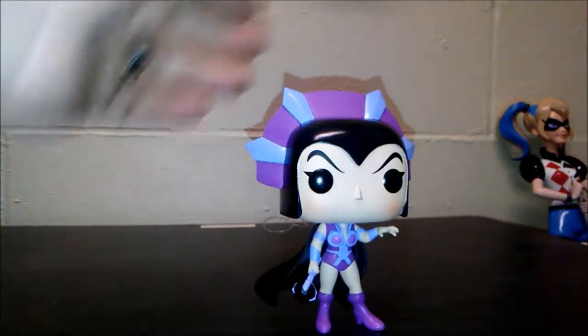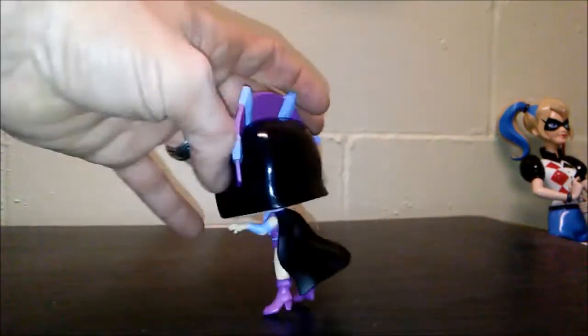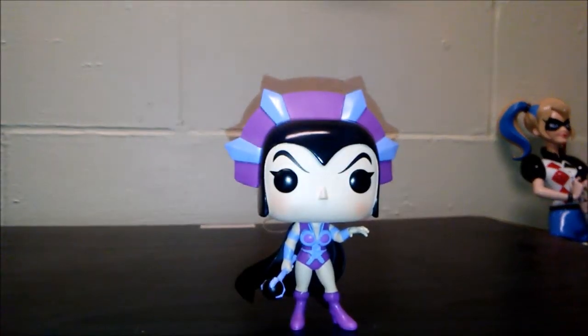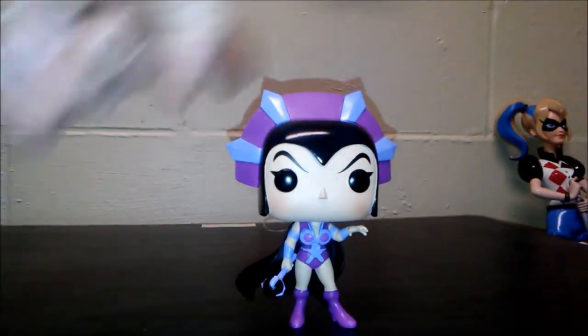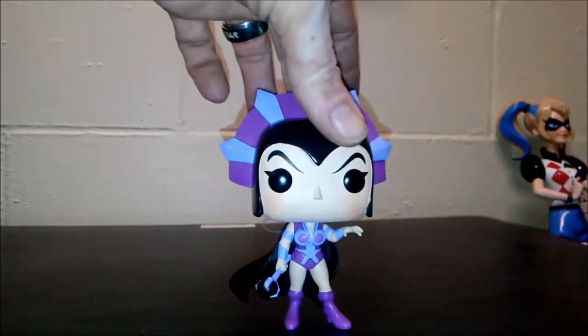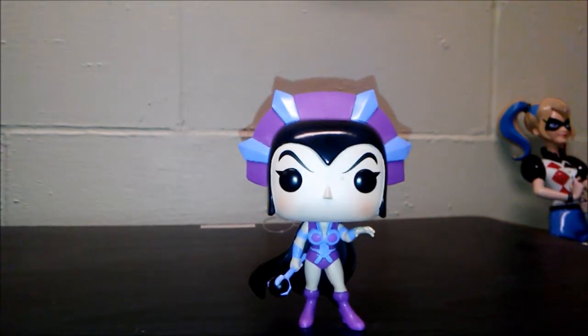Next up we have the queen of evil — Evil-Lyn, who wants to fall over. She's got her staff, her armor, and the headdress, which is really cool. Her cape — I wish they would have done it purple instead of black, but it still looks really cool and goes with the headdress. This one almost looks like a mix between the cartoon and the Masters of the Universe movie with Dolph Lundgren. The only difference is she's got the purple headdress instead of the gold crown from the movie, and she's got her scepter, which is really cool.